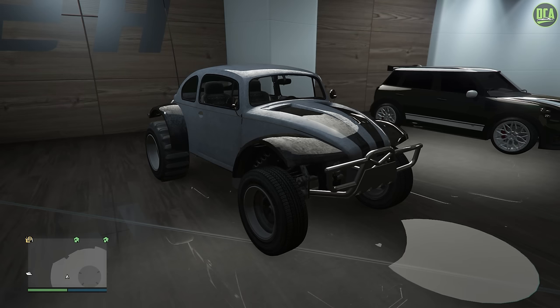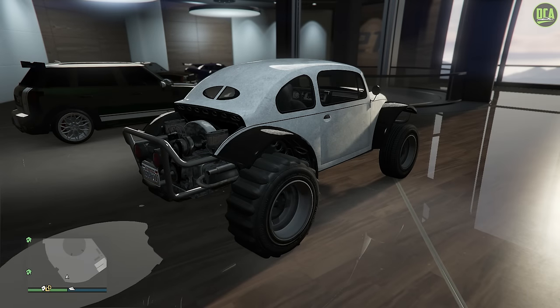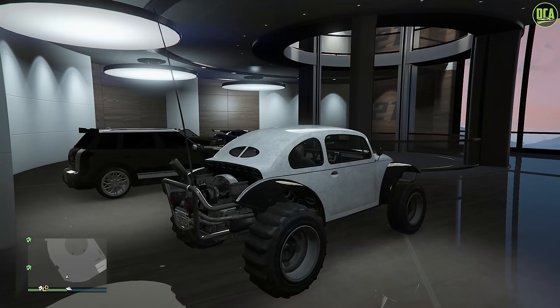However, the one we have in GTA 5 is a different model. In terms of variants, there are two main ones. The first one has a simple back end with the exhaust coming out of the back, and the second variant adds an antenna and also changes the exhaust to a vertical setup, which is pretty cool. Unless you use a glitch, normally you can only get the vertical exhaust if you get the antenna and vice versa — you're forced to get both together.